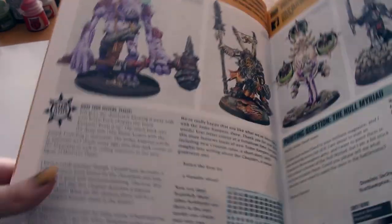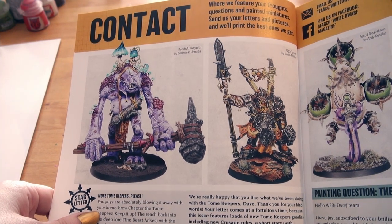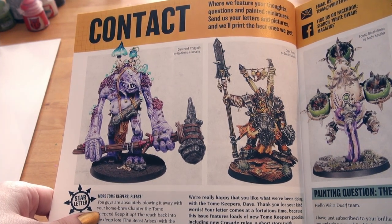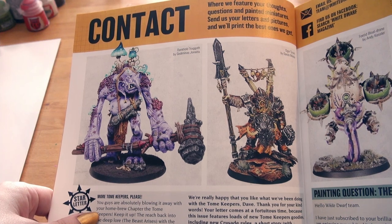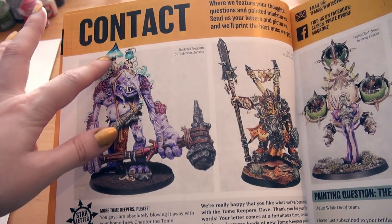Look at all these lovely things. This is a Dahn called Tragat by Jedaminis Jonatis — sorry. It looks really nice. I enjoy this transition.